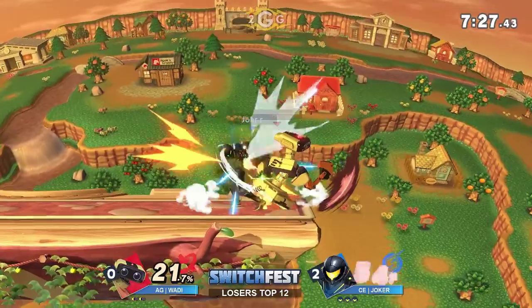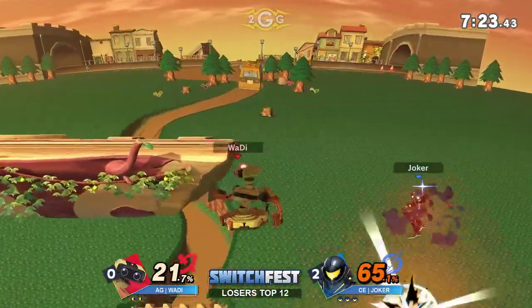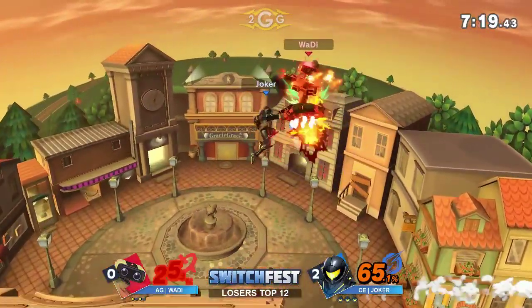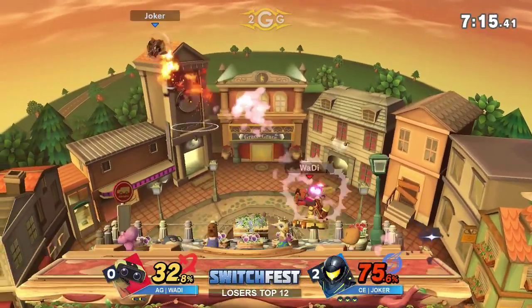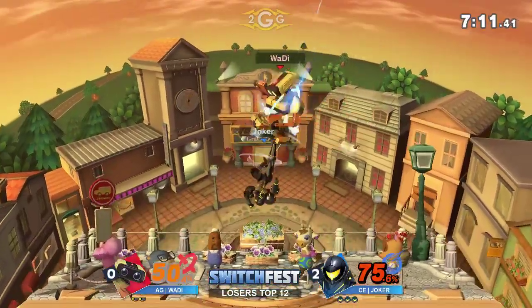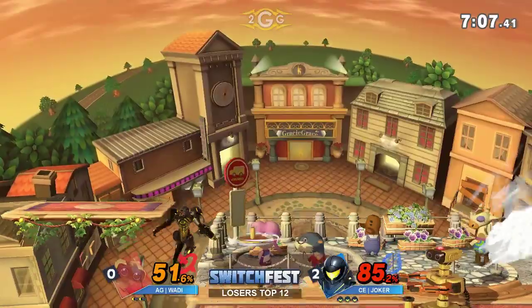Missile is one of Samus's new best combo tools because it kind of sits in front of Samus for a moment before it actually activates, which means Samus gets to move around before the missile starts going. That was cute — I was thinking either cheesy or cute, but I think it was both.